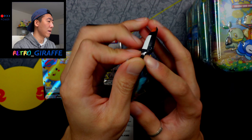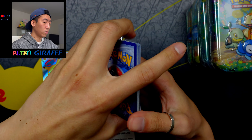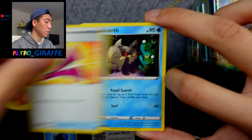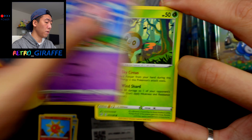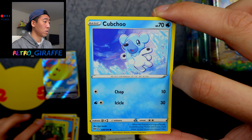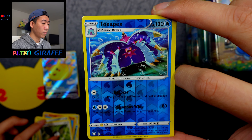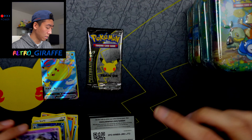Let's get into our Darkness Ablaze pack. Here's a code for you guys. For this pack we have a Water Energy, Team Yell Horn, a Relicanth, Solrock, Jigglypuff, Rowlet, Cufant, an Aero, Starly, a Reverse Toxapex, and a Mimikyu non-holo.